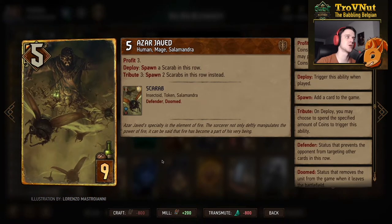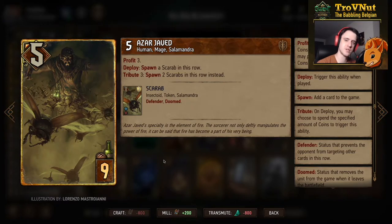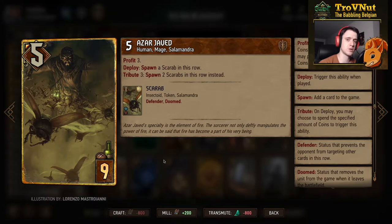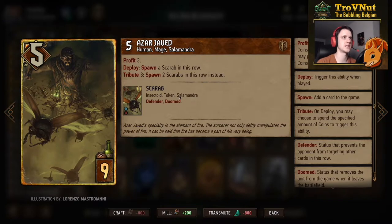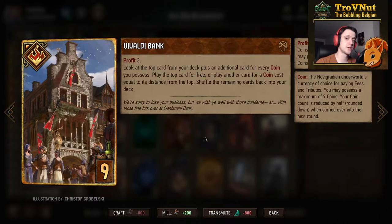You can protect her immediately, and of course we use Azar Javed to protect our units: five power for nine provisions, gives you three coins at the start. If you use those three coins, you spawn two scarabs in this row — defender units with one power — or just one if you don't use the tribute. All three count as Salamandra units, reducing the tribute cost for your Salamander on top of being a great way to protect Roland.